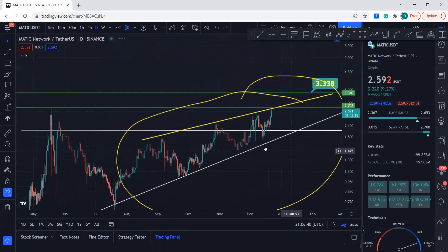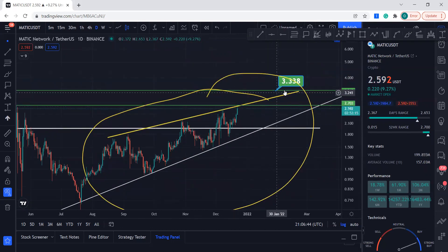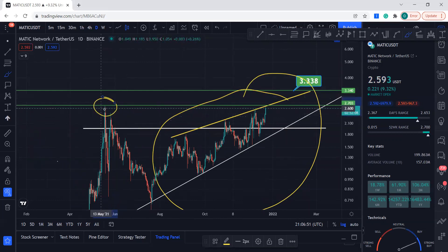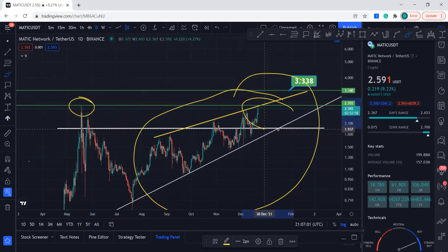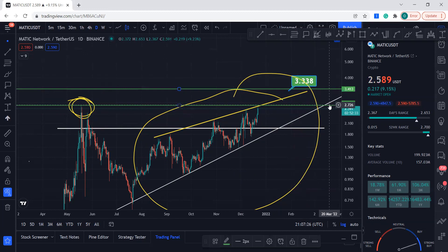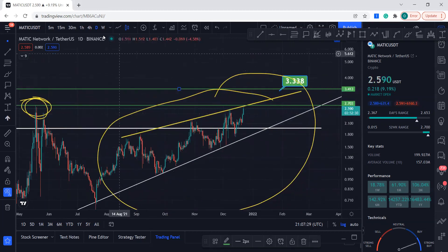If Bitcoin wants to go to maybe $51,000-$52,000 and breaks its resistance, then expect MATIC to break this resistance and go to the upside. MATIC's previous high is right over here at $2.71, and this is exactly where we got resistance from. If we can have some consolidation in this area, that's going to be really bullish for MATIC. Once MATIC breaks out, you're going to go into price discovery mode. It might hit $3.33, but once in price discovery it might consolidate and then go further to the upside.